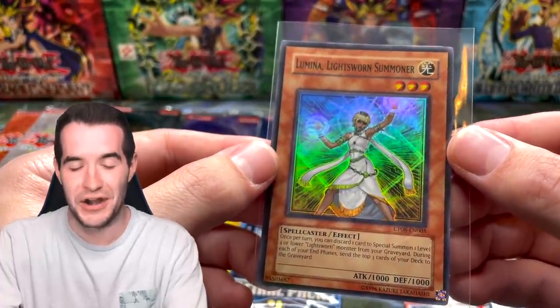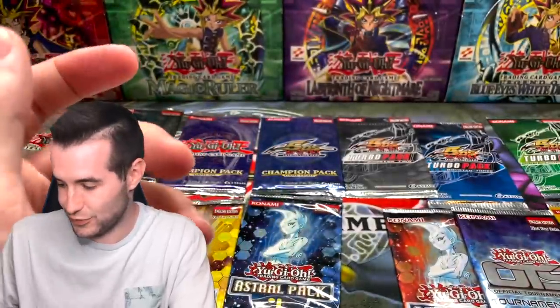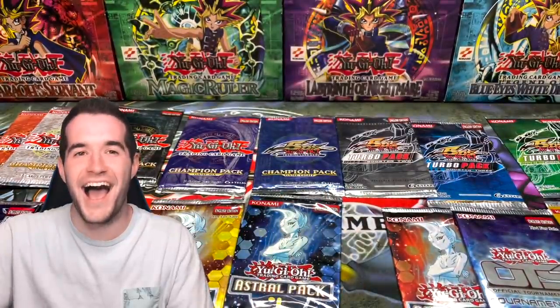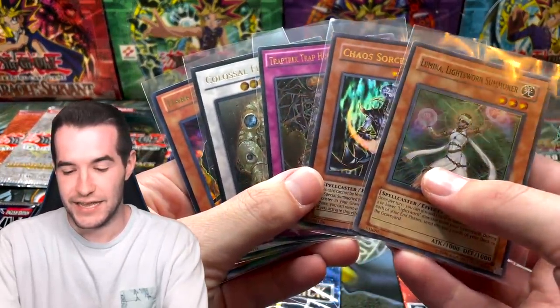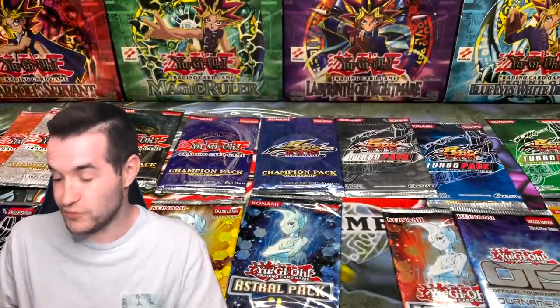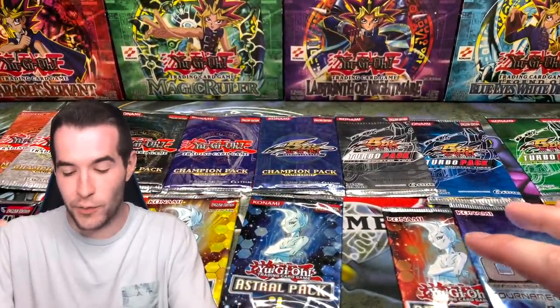Lumina super rare from Champion Pack — couldn't get that back up fast enough, glad I made sure not to damage the corners. Wow — five big pulls, and those five are pretty big. Onto the final round — can we get one more big pull from the last one of each pack?